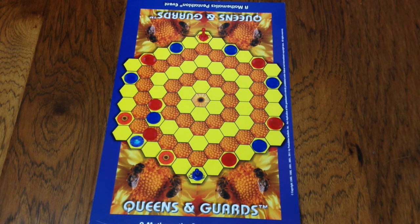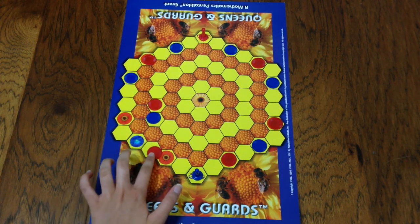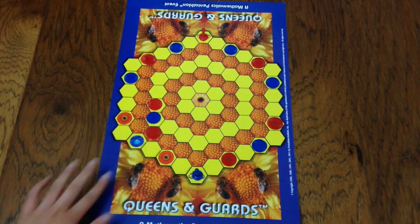I also want to go over how to announce a trap. The way to announce a trap is either after you've formed it — so after red goes like this, they can announce trap — and the other player has to move out of it on their next turn.